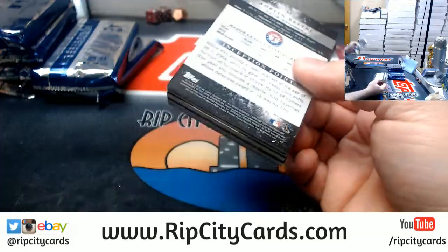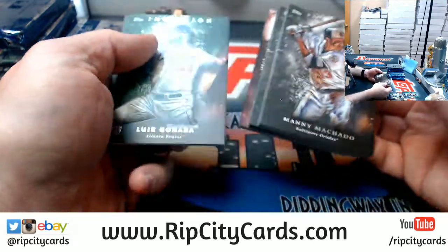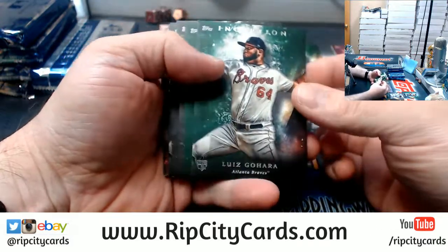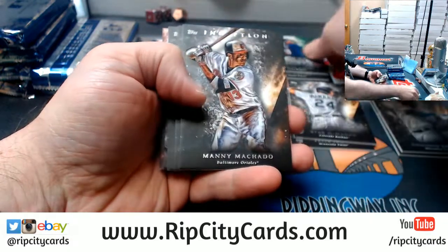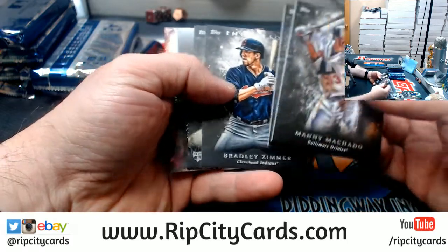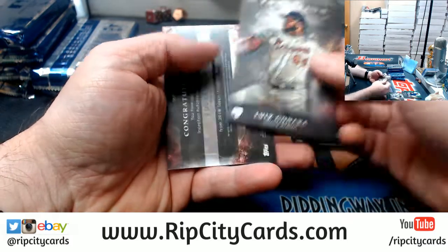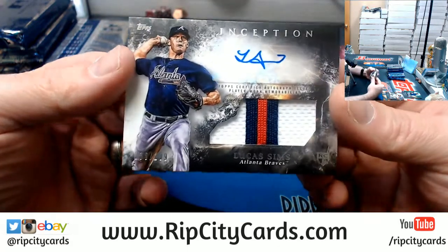All right, Kel's got the right idea. Plus if you hit big, you know, you're bound to be happy about that. Goharo rookie, Green, a Beltre Green, a Margot or a Machado, a Bellinger, a Zimmer, Goharo rookie, and a Lucas Sims 3-color patch auto to 299.